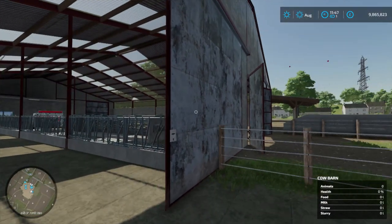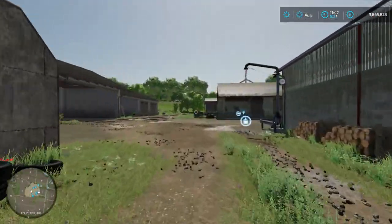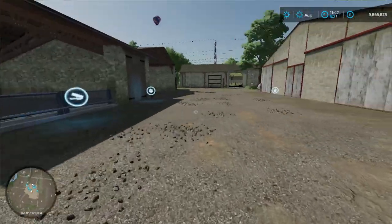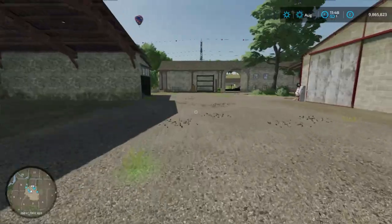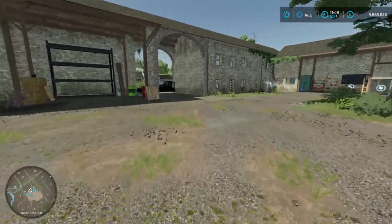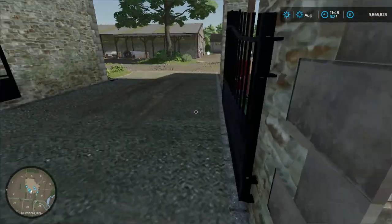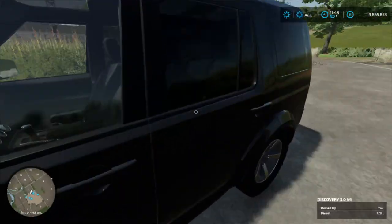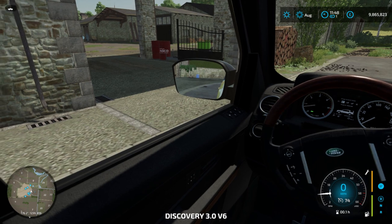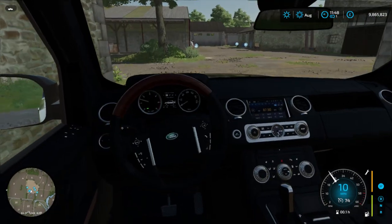That's a cow barn. Let's leave that open for a minute - very nice. So we should be able to open them gates now, now we own this farm. Nice place. Should be able to do some good farming here. Let's see if we can get in. Yes. Right then. Slide the old disco in.